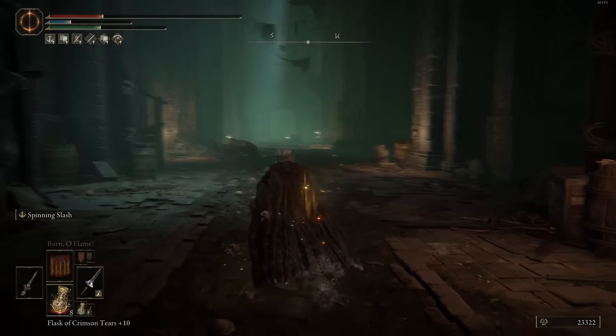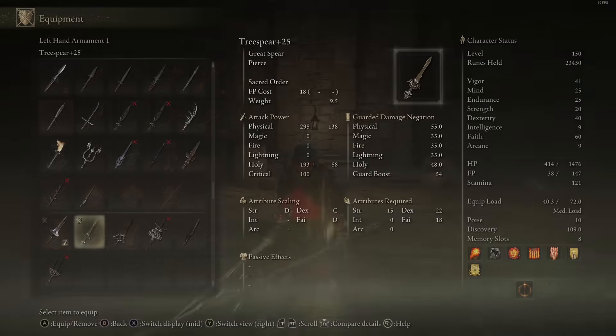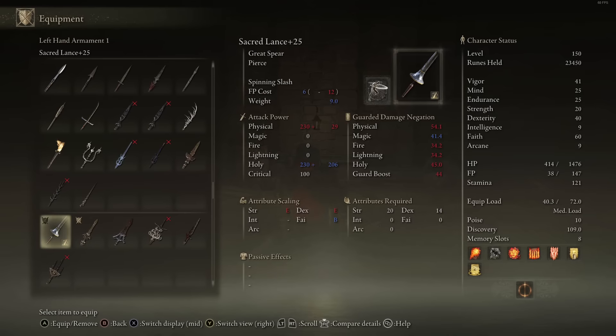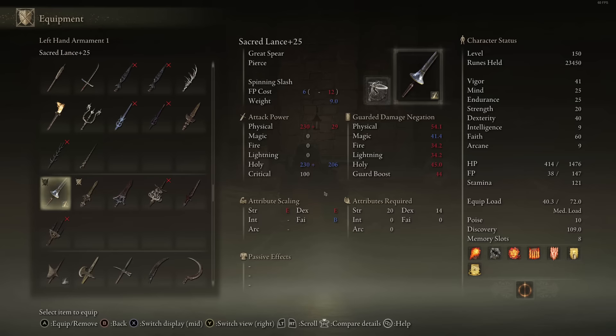This is probably my favorite build to run with the great spears. There's not much variety being that there's only one weapon that can be infused — hopefully DLC will add more great spears that can be infused. At the moment, half the weapons have a Faith scaling, so there's not much variety there either. I wish there was something with a Magic scaling so I could utilize something like Ice Spear. But yeah, that covers my favorite build — let's get right into the rankings.